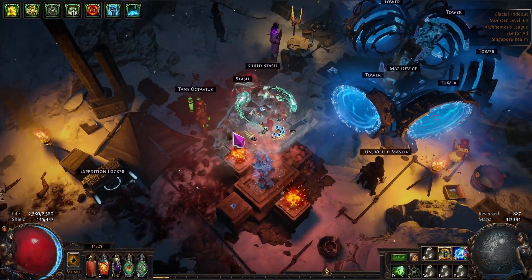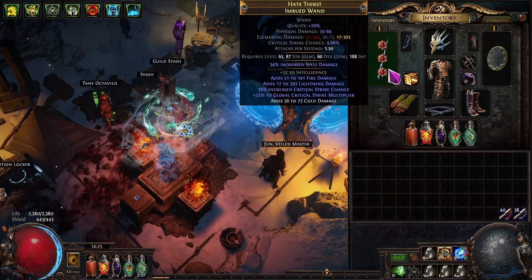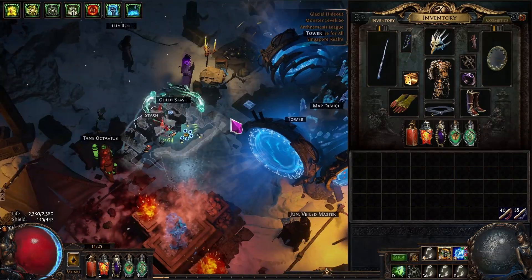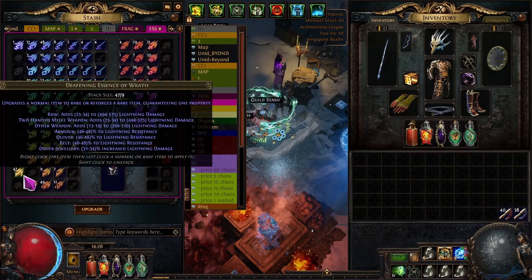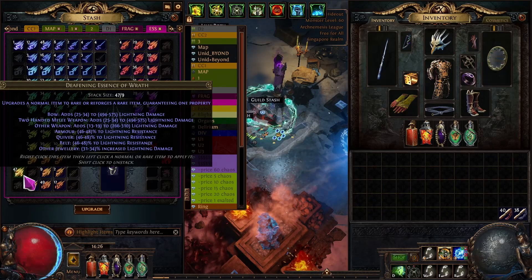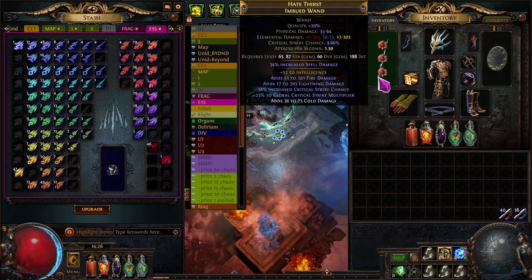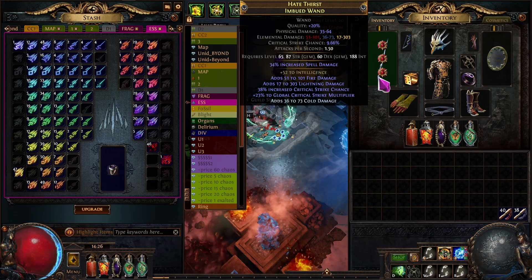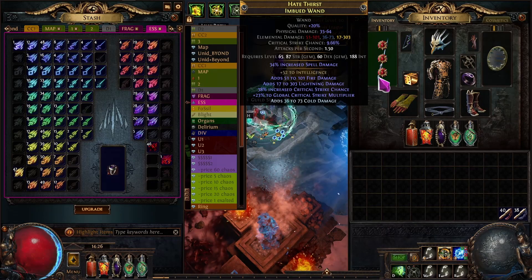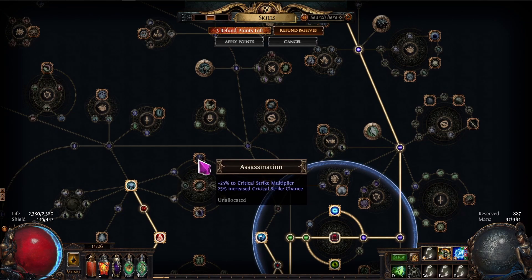Let's talk about how much I changed the character. First, I bought a bunch of Deafening Essence of Wrath and used about four of them. It turned out well — it has really good crit chance which I was lacking, and crit multiplier as well. So I decided to drop some quick chance and crit multi nodes on the passive tree.